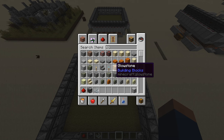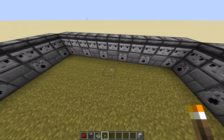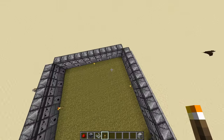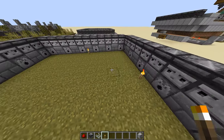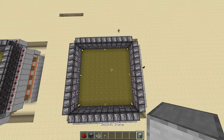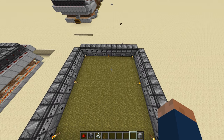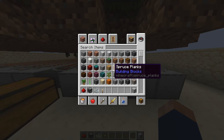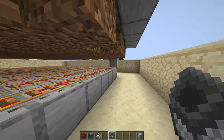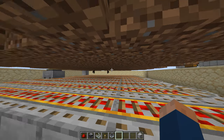Once you're done with this, grab a torch and place one torch here, one torch there, one there, one there, there, there, right there, and there. Now the zombies shouldn't be able to spawn inside your sheep pen. We're almost done building this. Next, we're going to take one minecart with hopper and place it next to any of these blocks. It should go off on the rail and start being able to collect blocks.